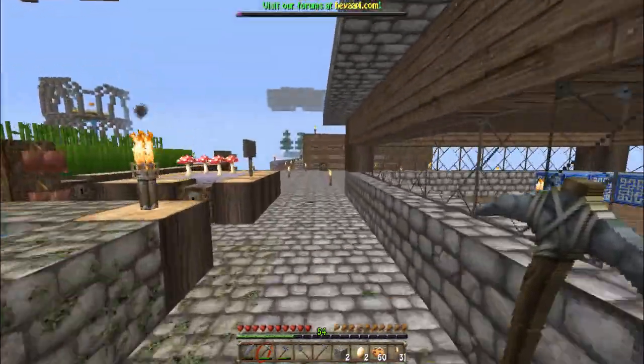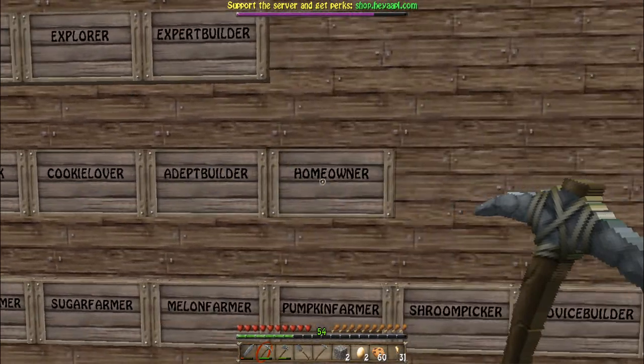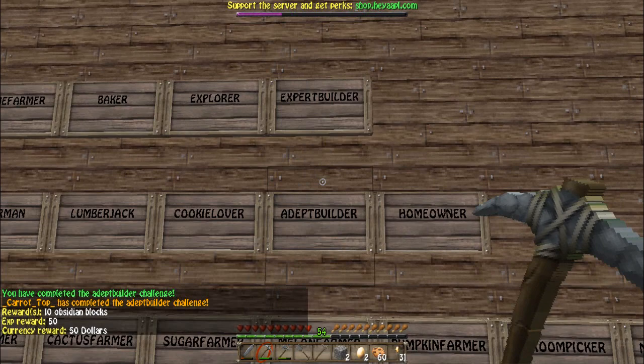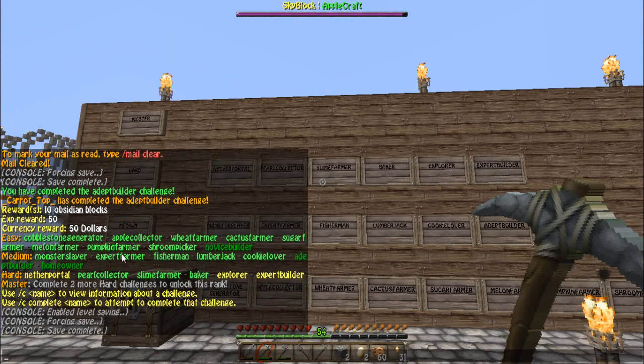Let's go over to the board and see which challenge it was. It was the final challenge on the medium level - Adapt Builder. Complete Adapt Builder - ten obsidian blocks. This is actually what leads to the next level. I can't see what the master challenges are yet until I get two more. I'm going to need to get Nether Portal and Explorer to open up the master builder challenge. That challenge is completed.